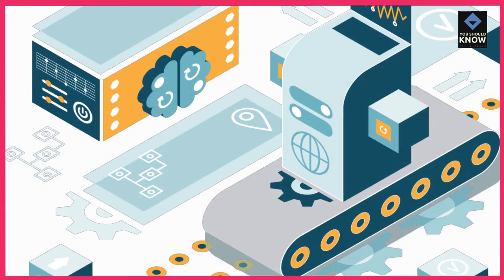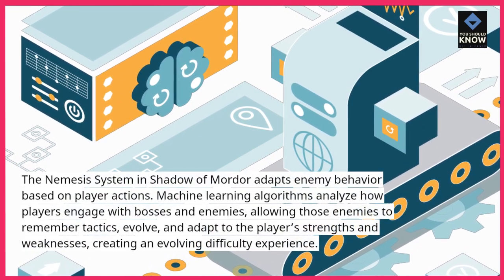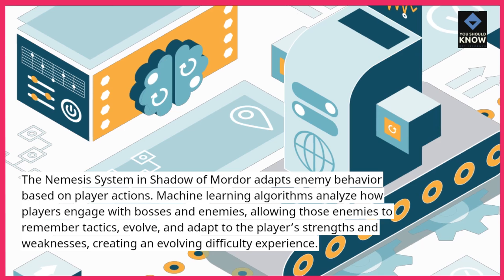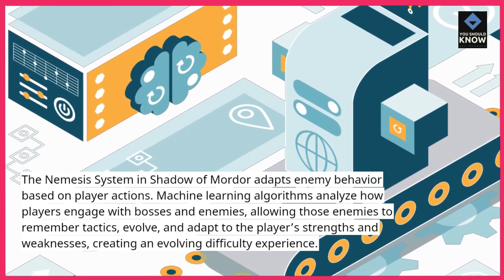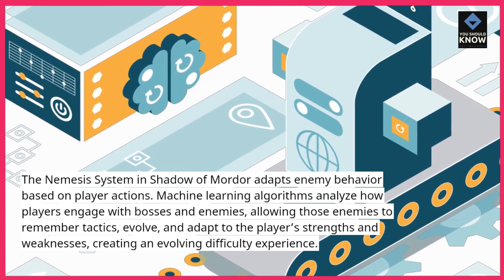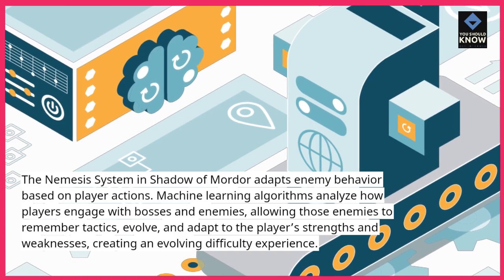The Nemesis system in Shadow of Mordor adapts enemy behavior based on player actions. Machine learning algorithms analyze how players engage with bosses and enemies, allowing those enemies to remember tactics, evolve, and adapt to the player's strengths and weaknesses, creating an evolving difficulty experience.